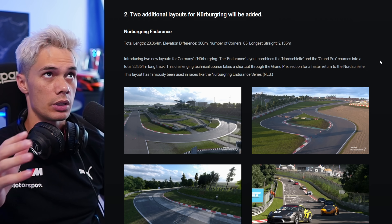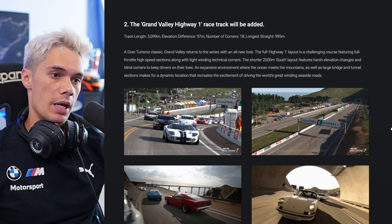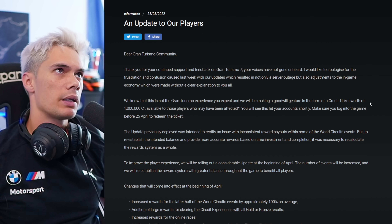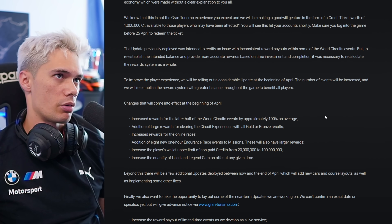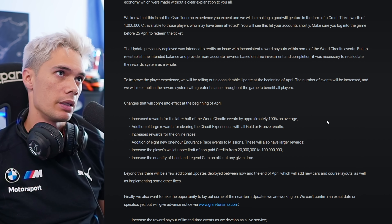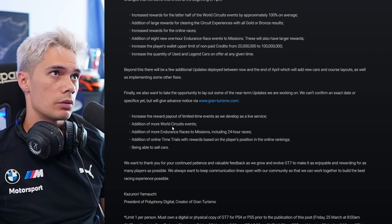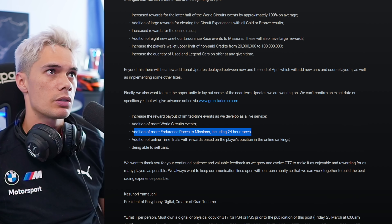Overall an interesting update, but again a shame there is no new track. The last new tracks were in the March update — the Nürburgring short and endurance layout — and in February we got the Grand Valley update. The updates are coming quite slow in terms of tracks. Something I've referenced recently is the message to players sent on 25th March 2022, after the outrage over microtransactions and the economy. Some things they promised have been done — selling cars, world circuit events, time trials — but additions like endurance races to missions including 24-hour races haven't been added.